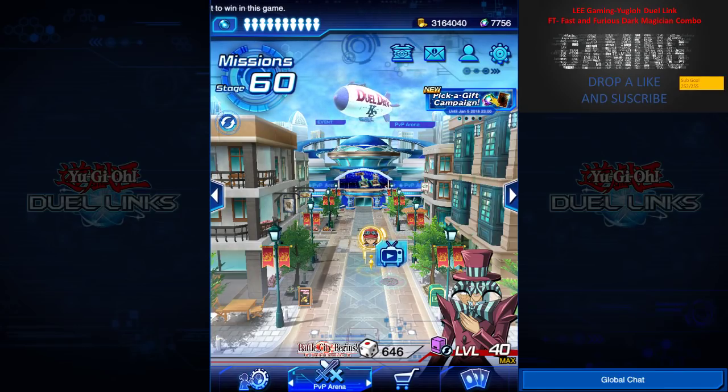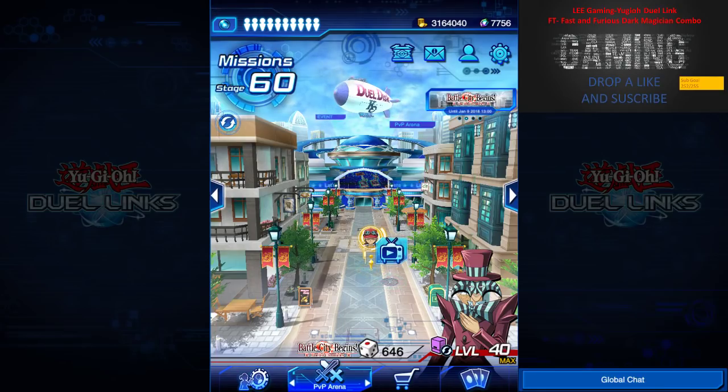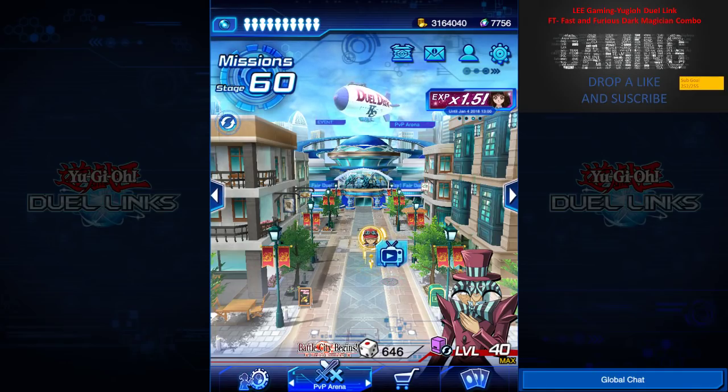Hi everyone, welcome back to another episode of Lee Gaming featuring Yu-Gi-Oh! Dueling. I hope you guys have a great new year party and a good year ahead. But without further ado, let's move on to today's highlight, which is introducing the Fast and Furious Dark Magician combo.